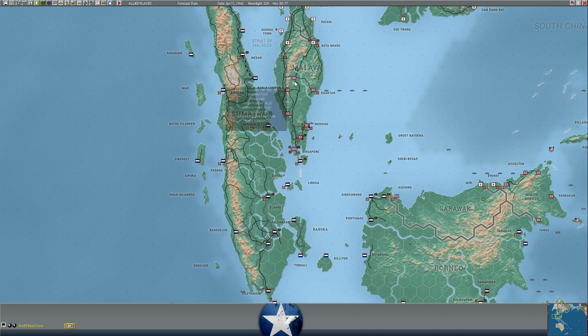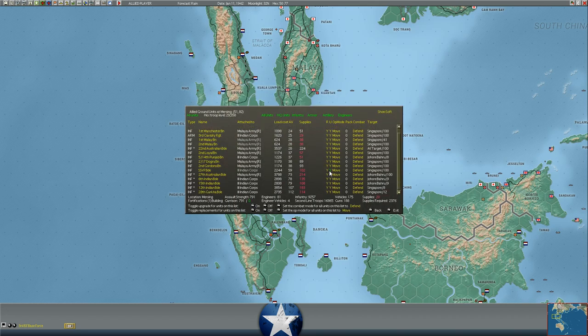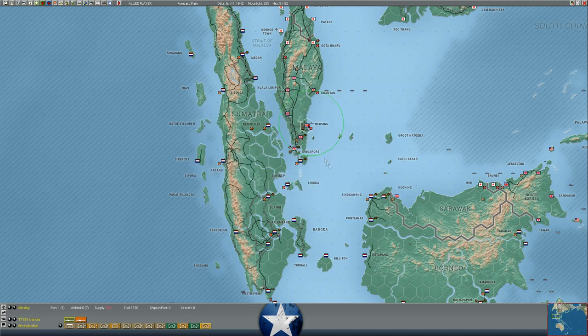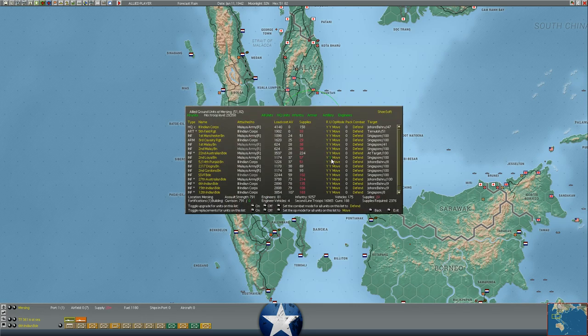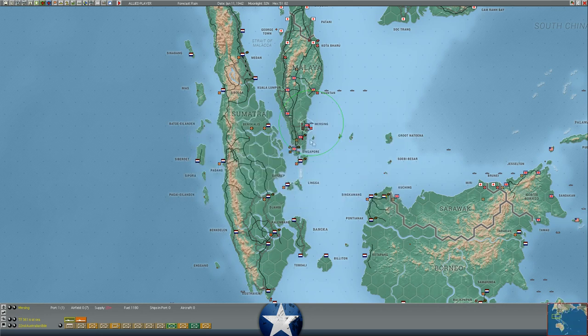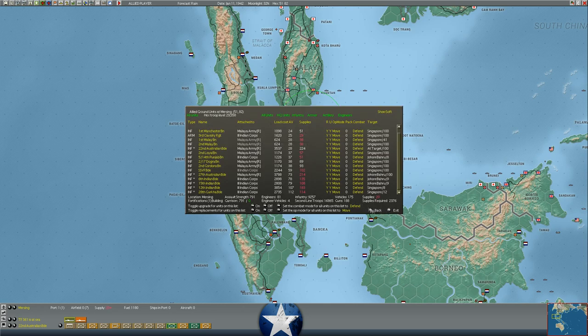He is moving down the peninsula in the north, presumably down on Kuala Lumpur and then also Malacca. We have ordered the troops at Maersing to basically hightail it out of there. Last turn they started moving while in combat formations, so they only made about six miles, which means at the same pace they'd get out in about eight days. I don't know if that's fast enough to avoid being cut off by his troops moving south in Johor Baru. We've ordered them to change over to move formation because he has shown no signs of attacking. There's one brigade, the 22nd Australian, making progress in reforming, and they'll be pulling out with about 800 assault value.